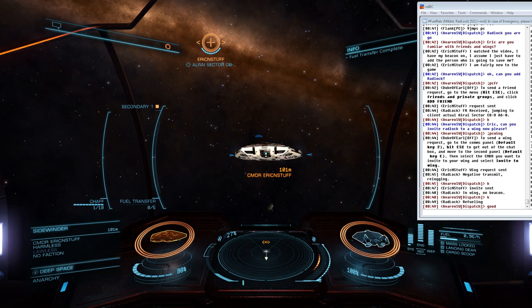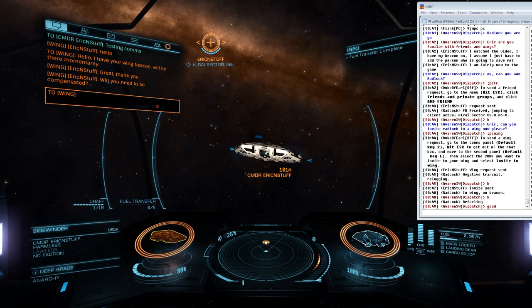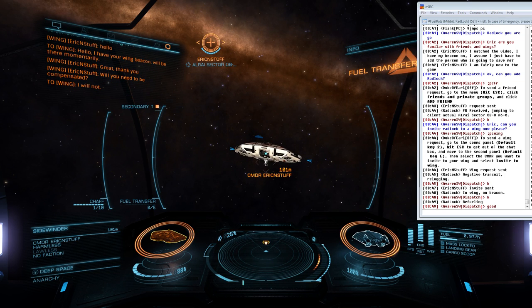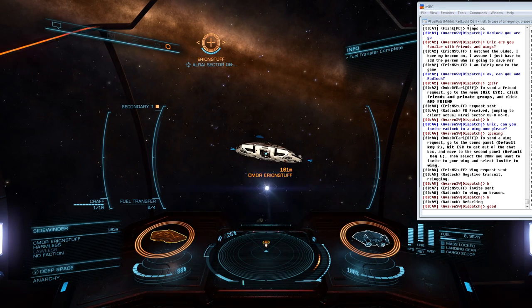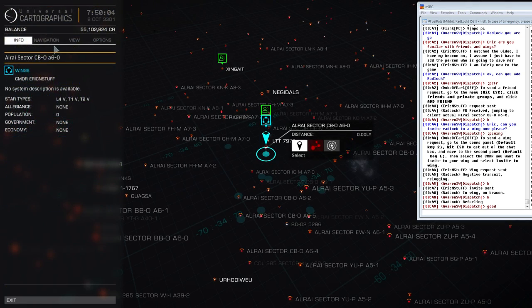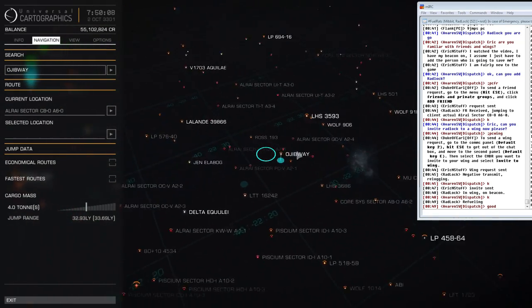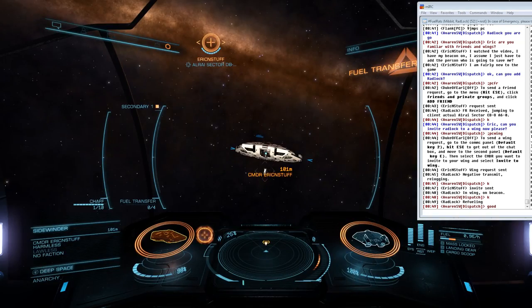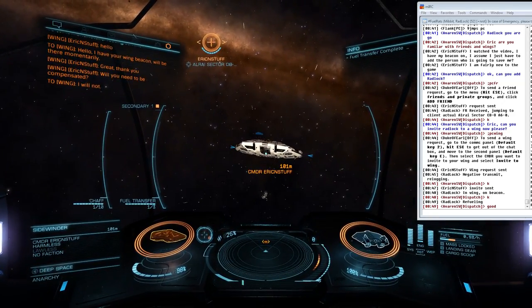I indicate to dispatch that I am refueling the client, which lets them know that I had no issues getting into the same instance as the client after locking onto the wing beacon. In a case-read scenario, a dispatcher will be very anxious to hear these words. An average offload of limpets for any given case will usually be around 4 tons — enough to fill up a Sidewinder with extended tanks, Eagles, Vipers, and other starter ships, which is the majority of our cases. It's a rat's personal preference on how much they want to lower their jump range by carrying extra tons of limpets.